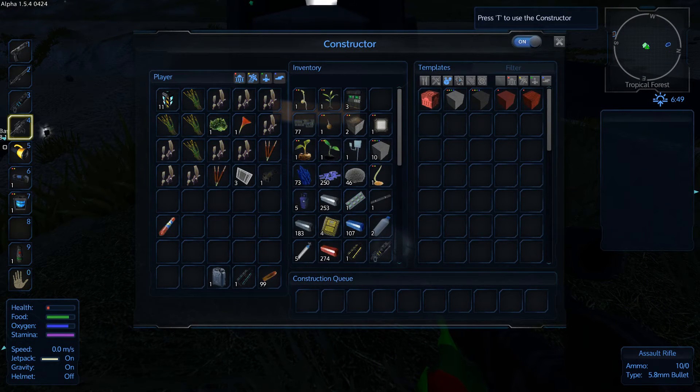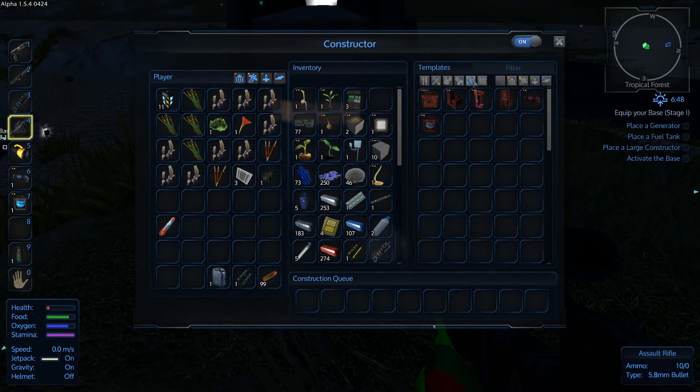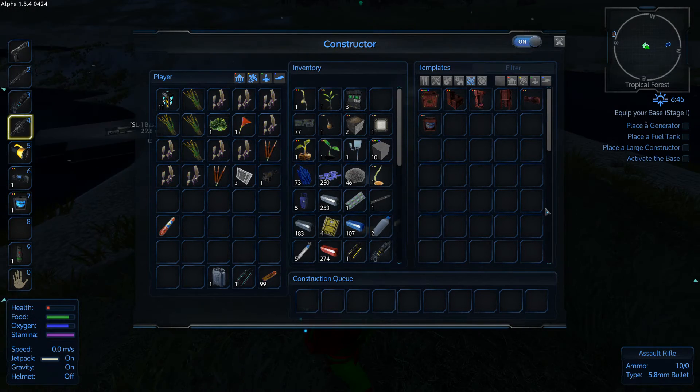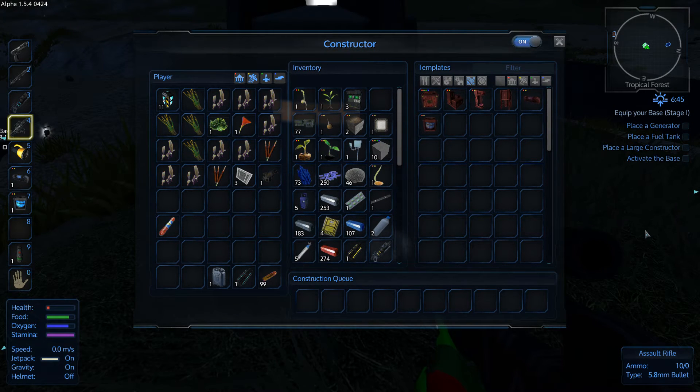Yeah, so large constructor is the next thing, right? So how do we want to do a large constructor here? Two computers. Well, let's just take a picture here - we're famous for pictures. Not going to the right screen here for that. Picture taking. There you go. And back in game.